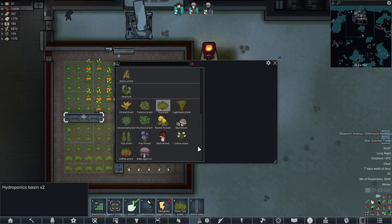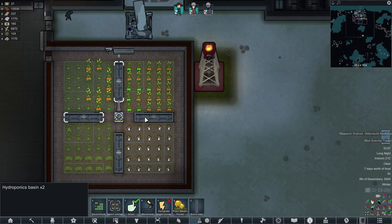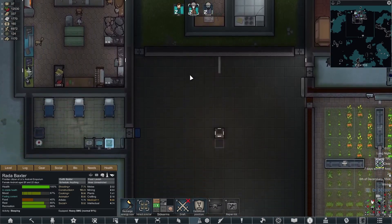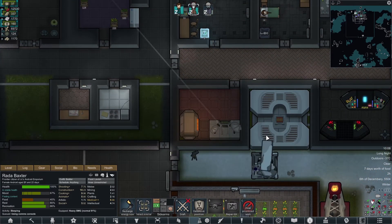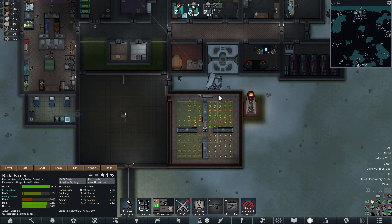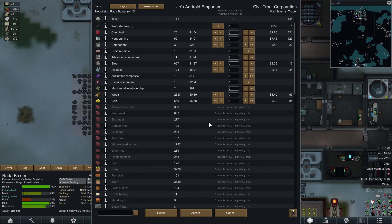You two — this. Oh it does it for each one anyway. When you wake up please report. Call the mad scientist. So we'll grow some Neutro Flour. We can buy Neutramine.